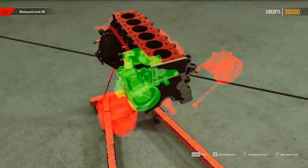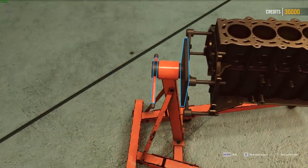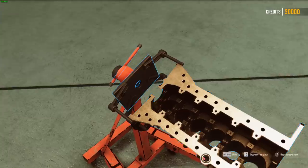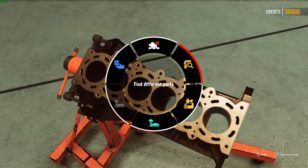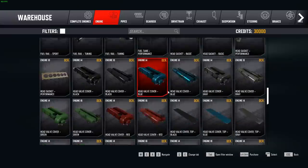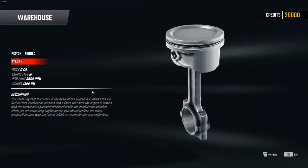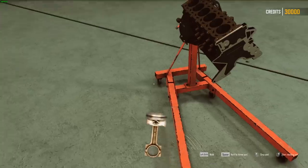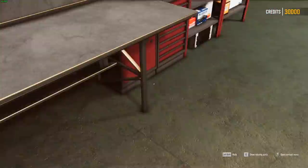We can press E and it shows us a bunch of missing parts. We've got to put some parts in this car, so we should rotate the engine over. I feel like we need to drop in some stuff and build the engine. We could probably just buy all the parts and lay them around rather than going back through the catalog. We're going to put forged pistons in this thing, but we can't put them in yet — I wouldn't drop your piston on the ground. We'll just put that piston on the table.